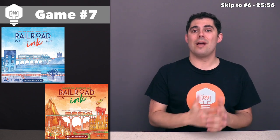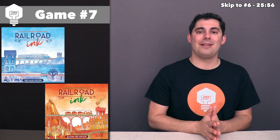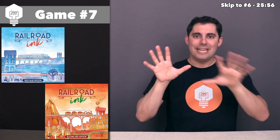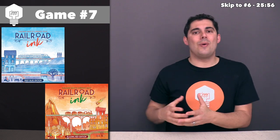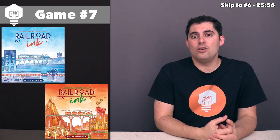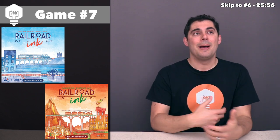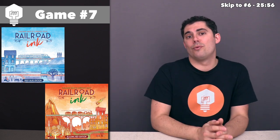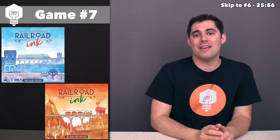We've reached game number seven, and this one is Railroad Ink. Technically you could say this is actually two games, because when Railroad Ink came out last year, it came in a deep blue version and a blazing red version. The base rules for each box are identical, but each box contains two different expansions — with the red version you have meteors and lava, and with the blue version you have lakes and rivers. Every time you play Railroad Ink you can select one of these expansions or just play the base game. I've now played all four expansions and the base game many times, with an overall play count of eight.